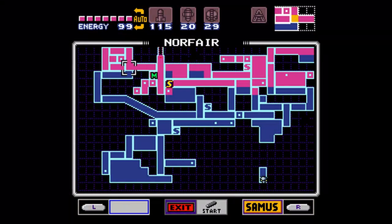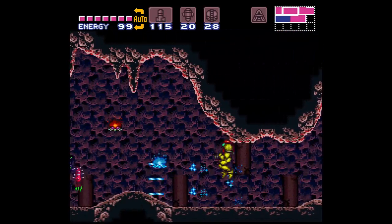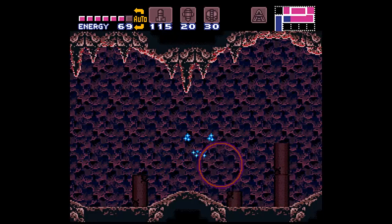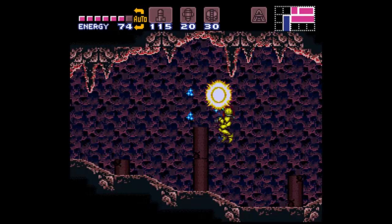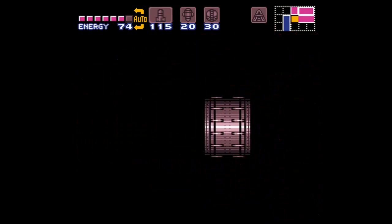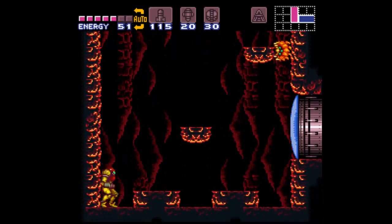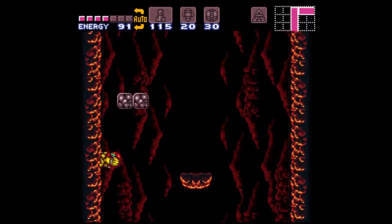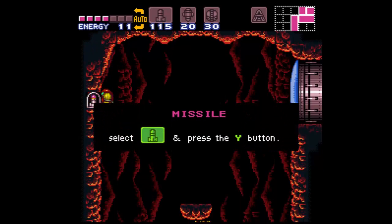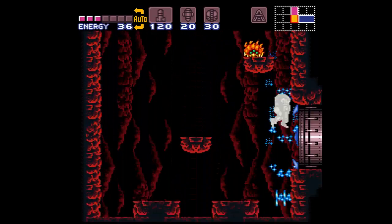I basically just want to go down here and hopefully have enough health to get through all this, because I don't know how far this is going to take me. Always good to go into an area with less health than I'd like. I'm going to jump in. That is not what I wanted to have happen. Can we wall jump, please? Get the fuck up. You're going to die if you don't — okay. Stupidest missile location. Why is that thing there? All these platforms crumble, so it's really irritating to get that one.